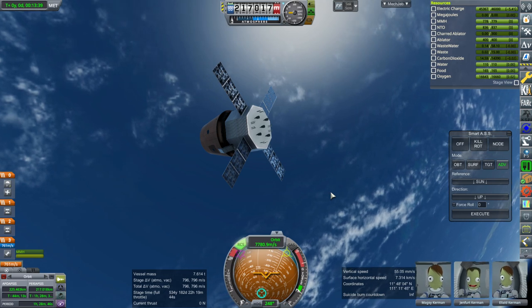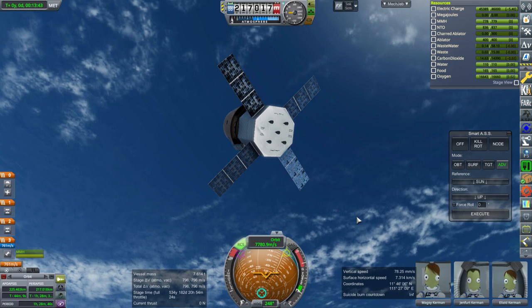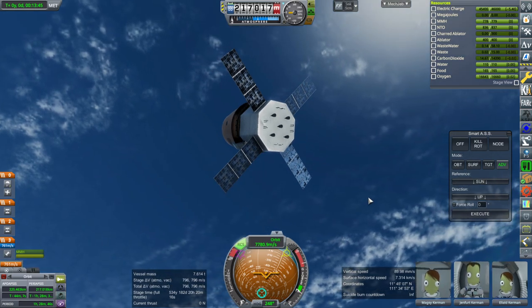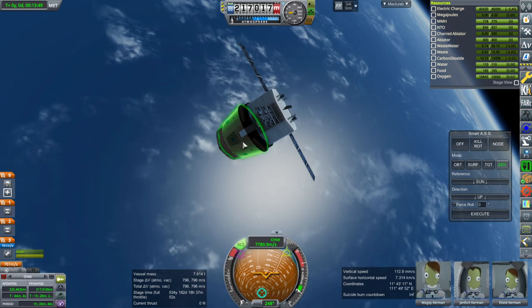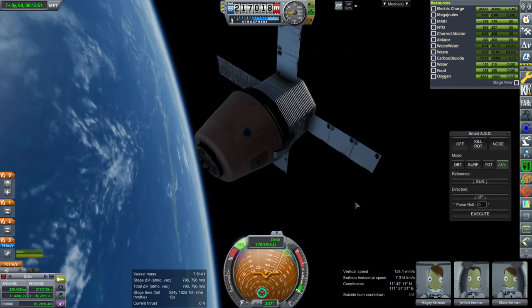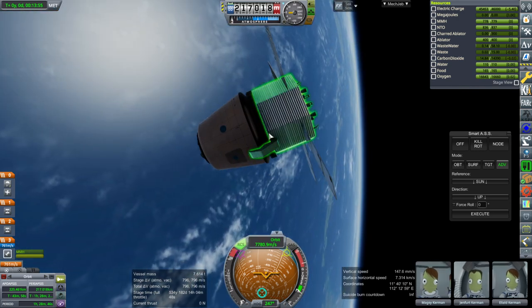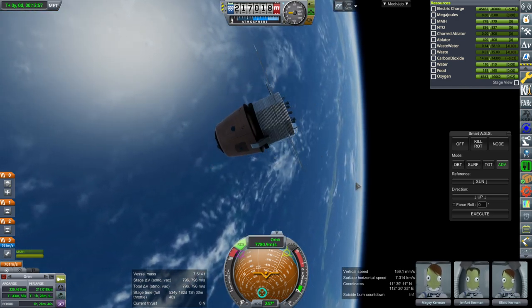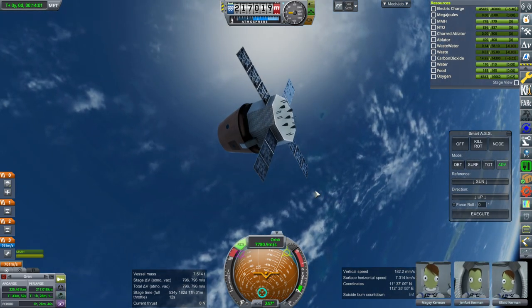In realism overhaul with real solar system, we can start in the year 2000 or beyond and develop stuff like the service module or the pods. This seems like a good basic-level pod — we could unlock this sort of thing and hopefully it'll work.